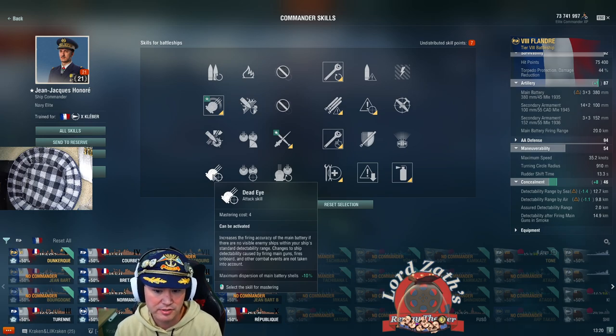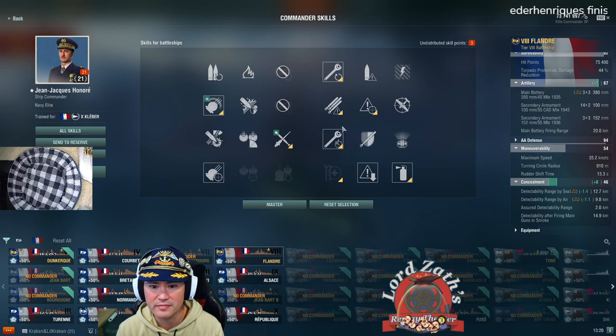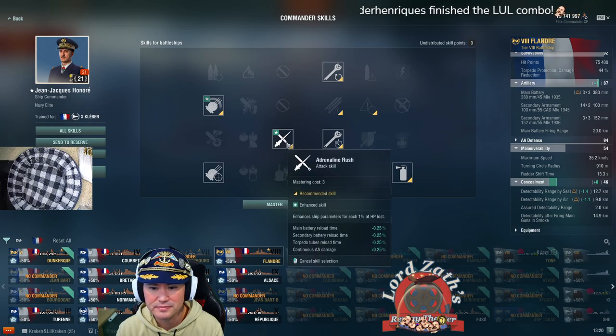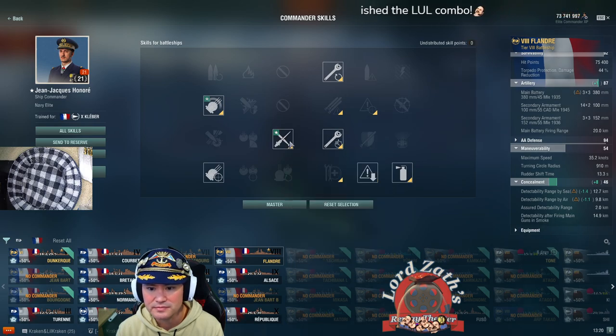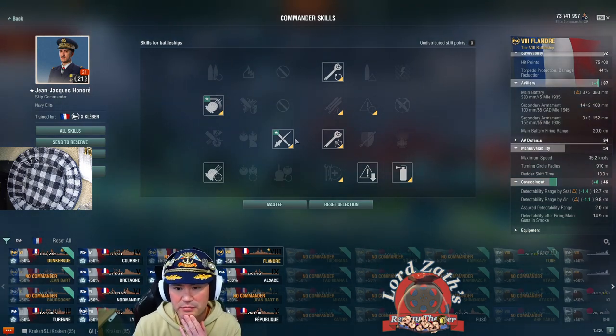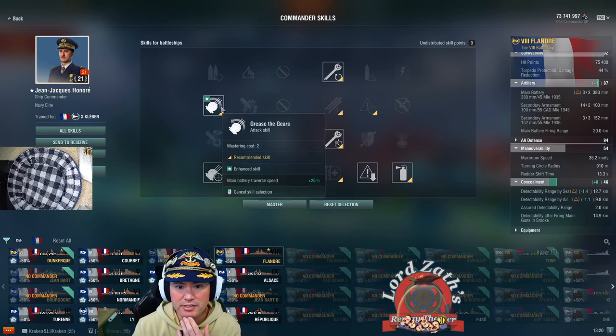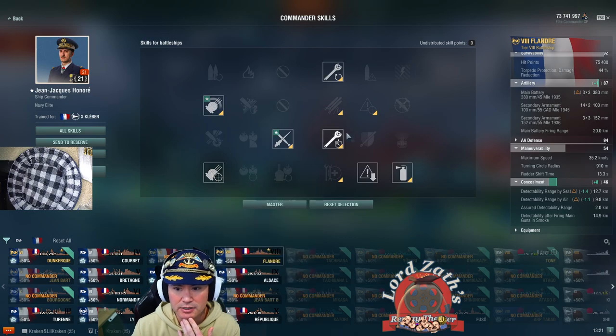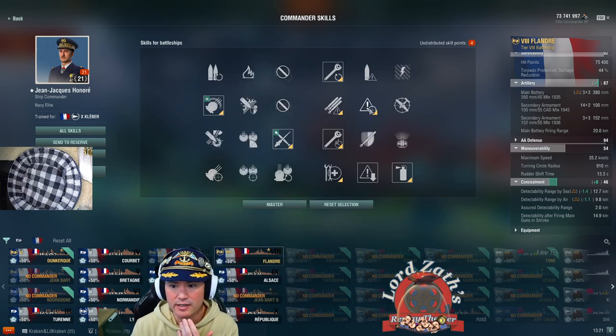Dead Eye would be a good thing to take, right? Why not just for experimental reasons. Honoré has buffed Adrenaline Rush and buffed Grease the Gears, so those two I think are standard locks. The other option — if I drop Dead Eye I could take Priority Target and something else, but I think I'd go Dead Eye.